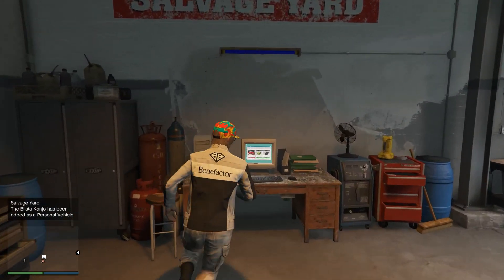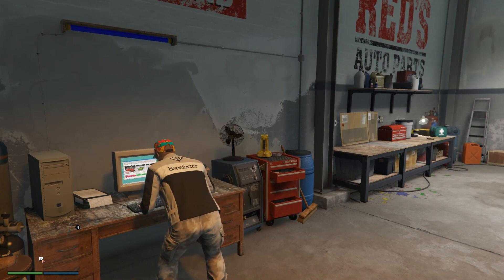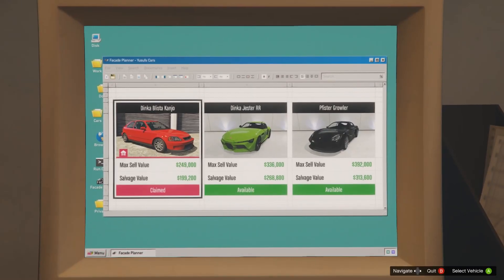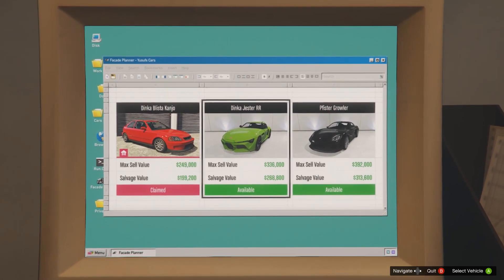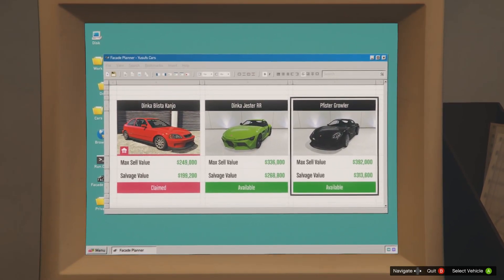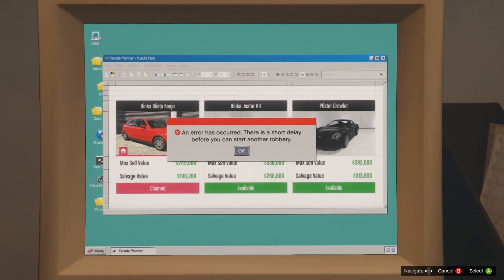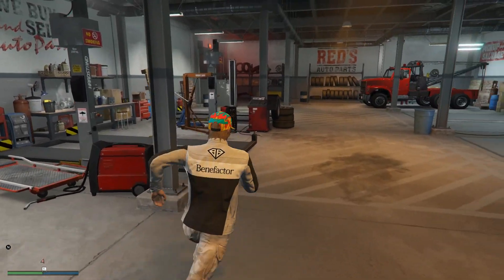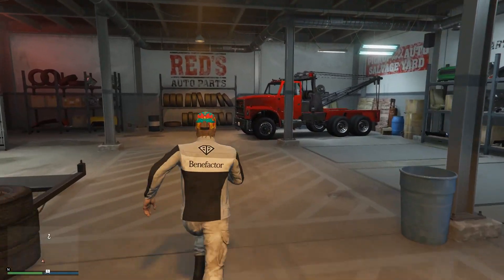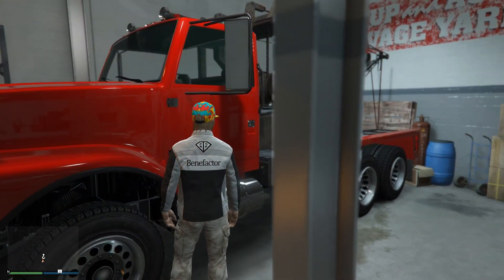Let's go back and take a look at a couple of these other robberies. We did the claimable vehicle — let's see what else we've got. I really like the Dinkadgester RR, but I've already got it. I think I already own the Growler too. We've got a short delay in here, so we can't do that. In the meantime, we'll probably just jump over here and do another mission out of the tow truck.